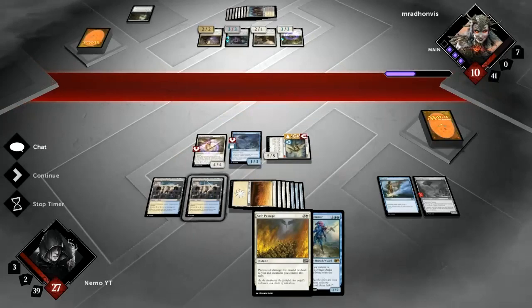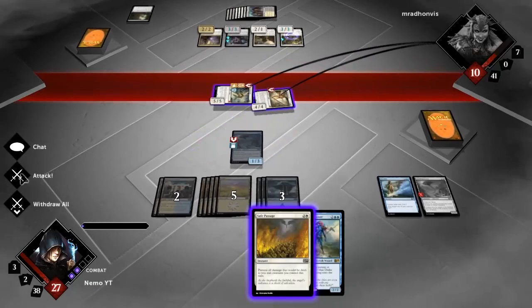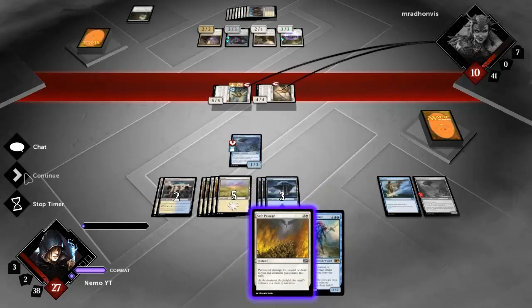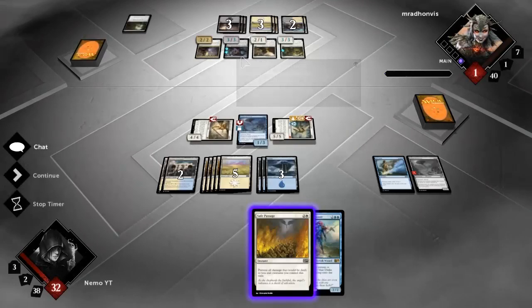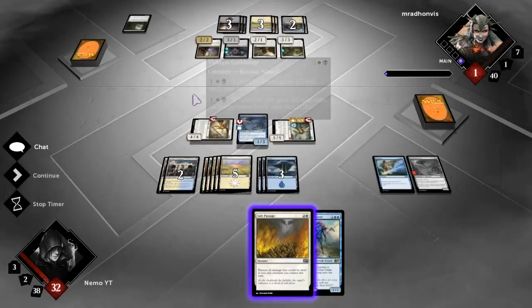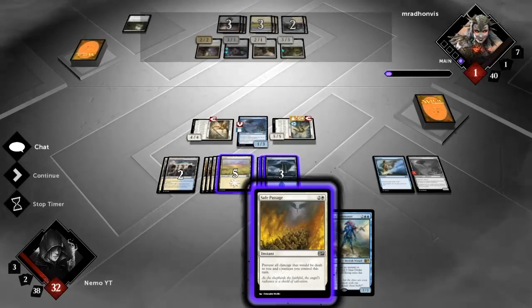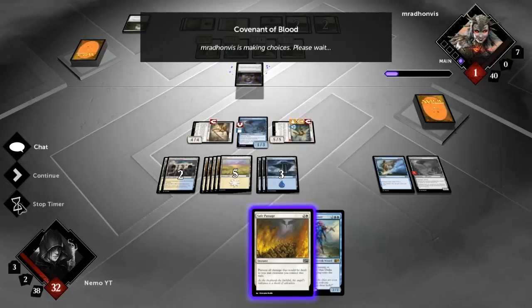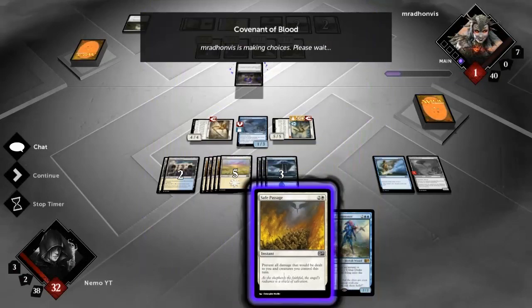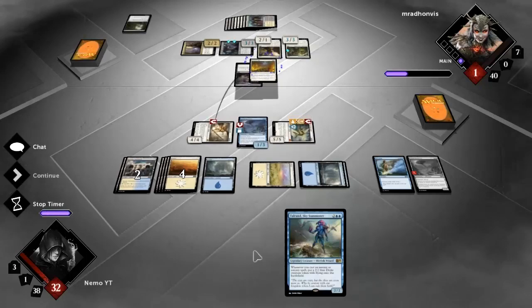He's two turns off from being able to kill Resolute Archangel. I won't drop Talrand here. He should have tapped this at my end step - then he could have used that to kill my card and then attacked with this and given it lifelink or something like that. But I've got Safe Passage either way if he tries to survive using lifelink in some form. He's activating that ability and whenever he gains life something happens - and that is damage.